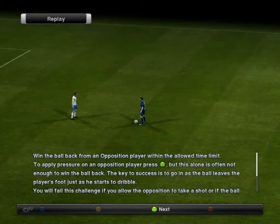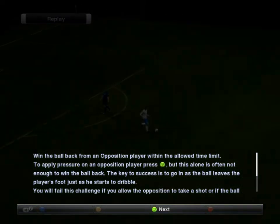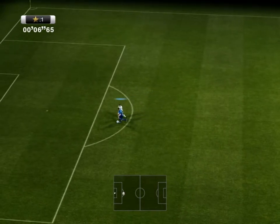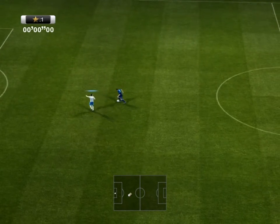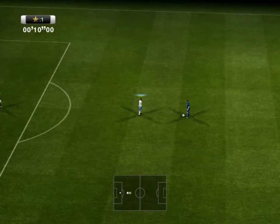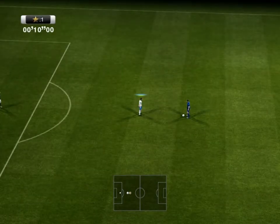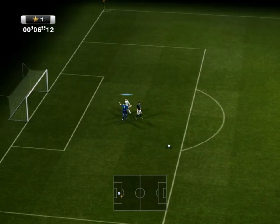This is for defense. The key to success is to go at the ball but as the ball leaves the player's foot, just as he starts to dribble. Let me try this — I'm supposed to defend against him. He's real good. I'm trying to defend from him and this is just practice. I couldn't get the ball. I'm supposed to get the ball — so I failed. You can see that this is not so easy. I'm just a bad player, I admit it. I could do this all day — I need the training.